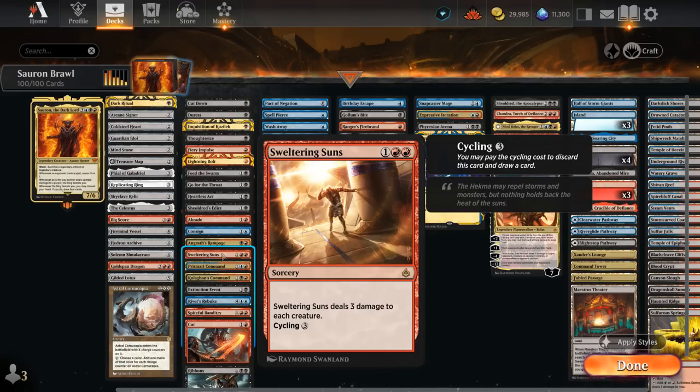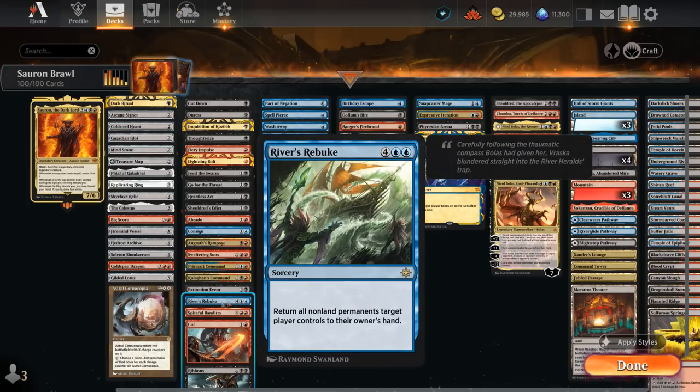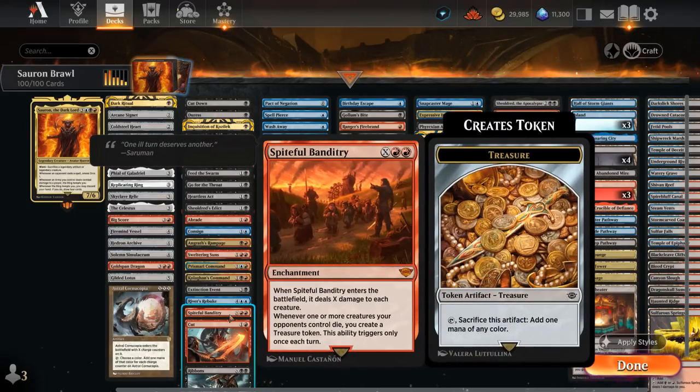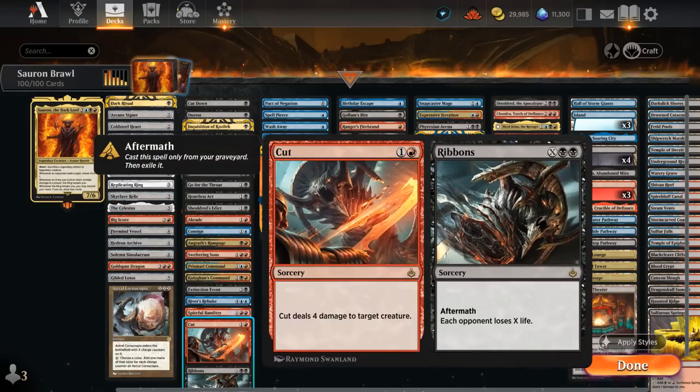We've got a few sweepers as well: Sweltering Suns dealing three to each creature can also be cycled. Playing this over options that damage planeswalkers since we have a few planeswalkers ourselves. Extinction Event, especially if it names odd, can be quite effective since Sauron and the tokens have even mana costs, so naming odd could be a one-sided sweeper. River's Rebuke, one of the best blue cards in the format, can send everything packing and makes it very easy for the army to hit the opponent and draw four cards. Once Cyclonic Rift releases we'll add that as well. Spiteful Banditry is another sweeper that can make us treasure instead.